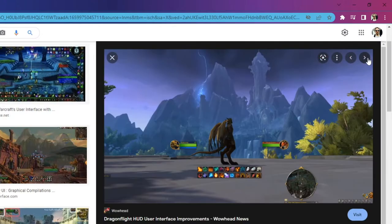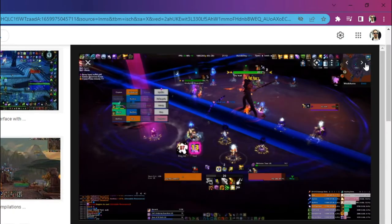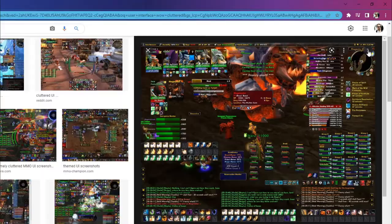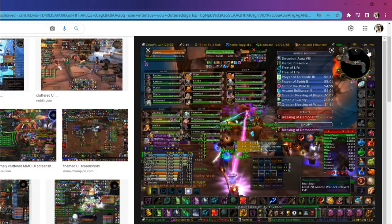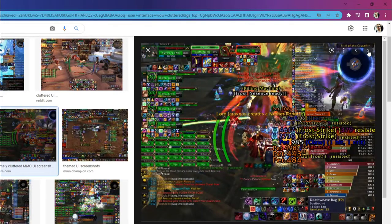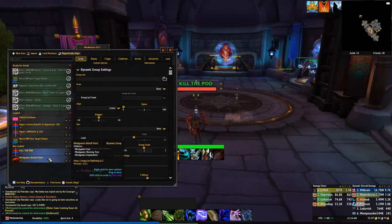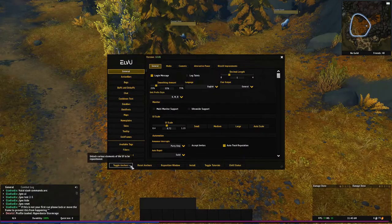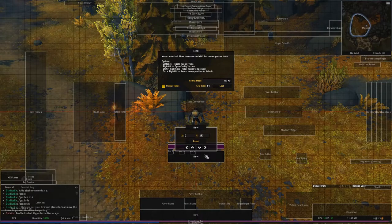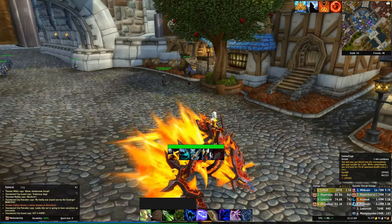Piggybacking off of that is the user interface. There are as many different user interfaces as there are players. What you don't want is a UI with a billion different things on the screen. If you do start adjusting your UI, go for as minimal as possible. Lots of add-ons can pop things up on your screen as they become necessary, but less is more. User interfaces will constantly evolve as you change things in the game. At the same time, there are tons of players — including pros — who don't even mess with the UI. Playing with the regular stock user interface that WoW gives you is perfectly viable.